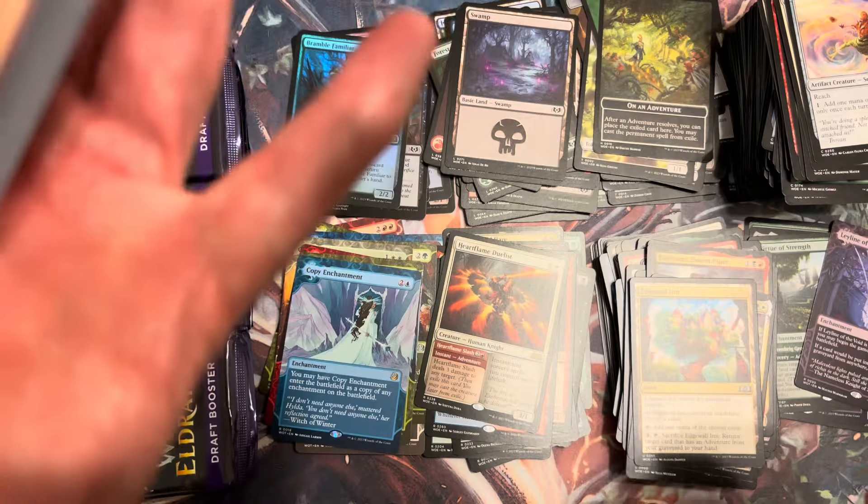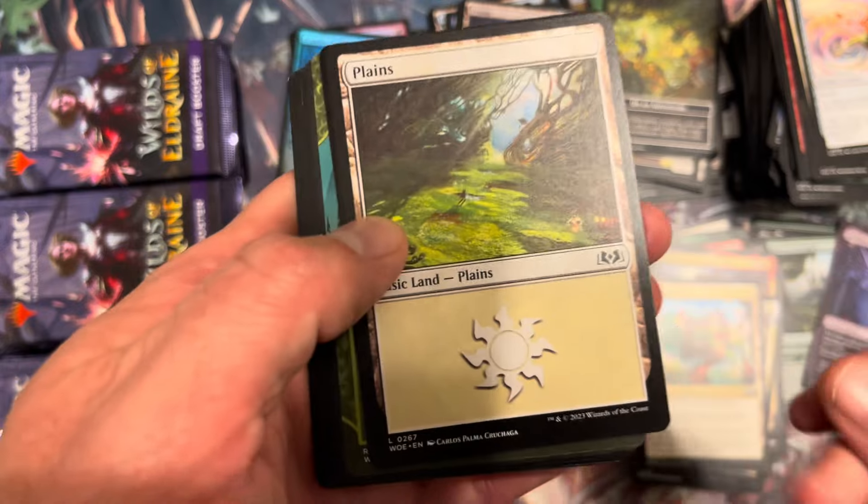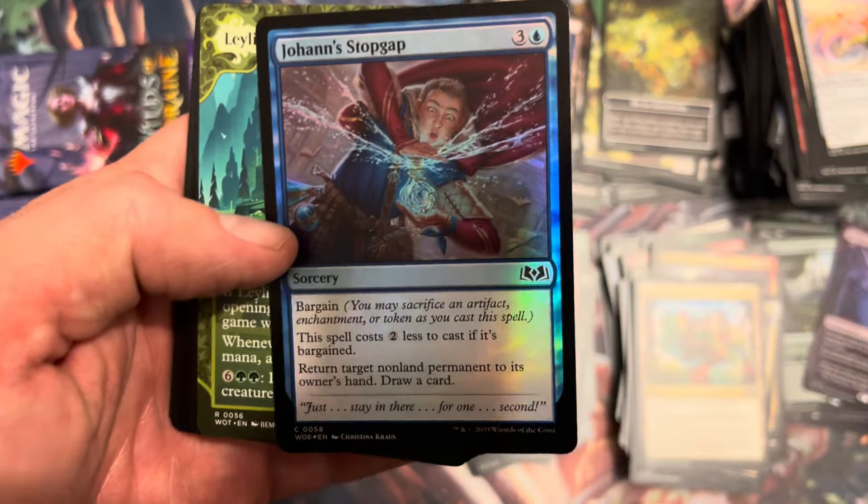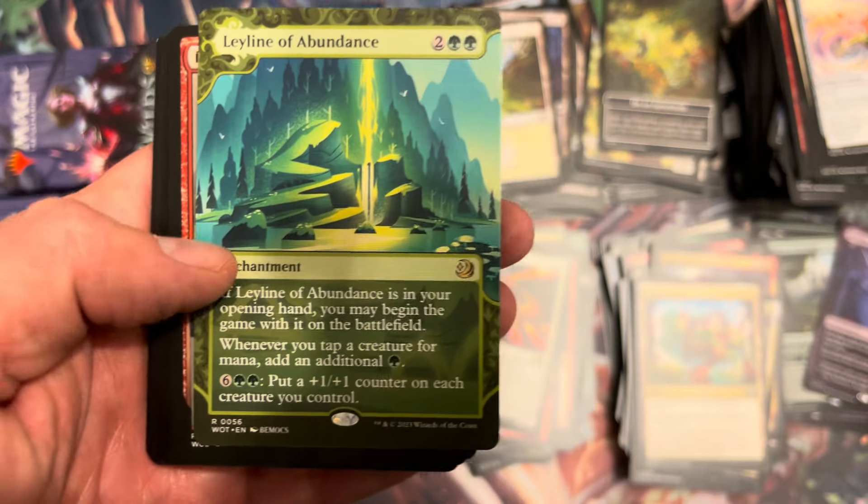Ley Line of the Void — not bad at all, a classic one. We'll move that over to the hits pile — worth a buck or two. Heartflame Duelist — such a cool card, going nowhere but still cool. Flaming Swords, decent body. On an adventure — love the art, gorgeous card, got a little wing-dinged. Luckily mostly it's the tokens. Johan's Stopgap, Ley Line of Abundance — hey, not bad!